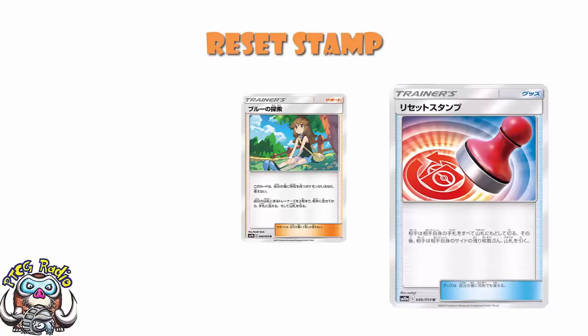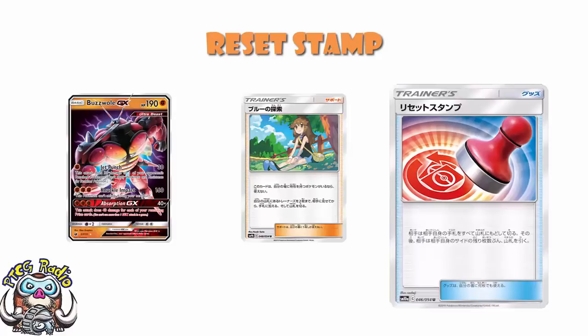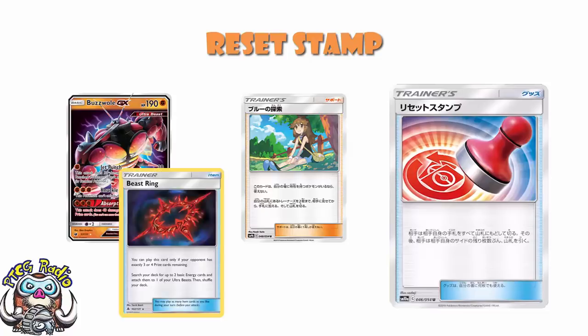One example given by Stephen Kent: let's say you're playing a Beedrill deck and your opponent goes down to three prizes remaining. Now you can use Beedrill's String to accelerate energy, because your opponent's got three or four prizes remaining. You play Reset Stamp, grab a String attack to get two energy, and grab a Reset Stamp to put your opponent down to three cards in hand. This can get silly.